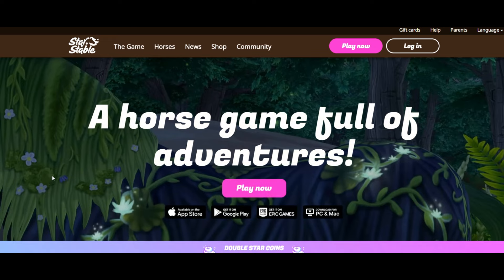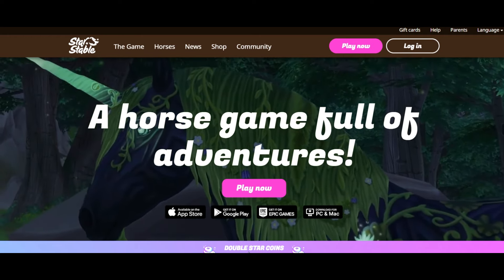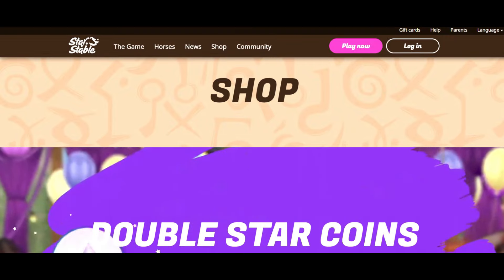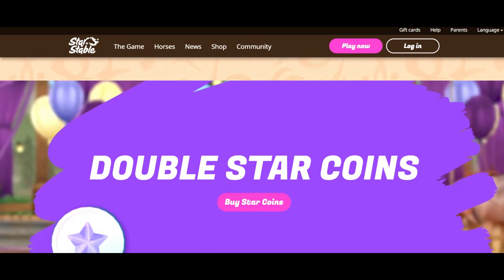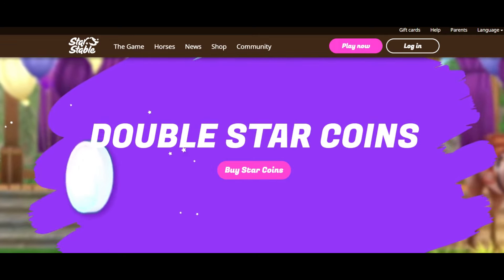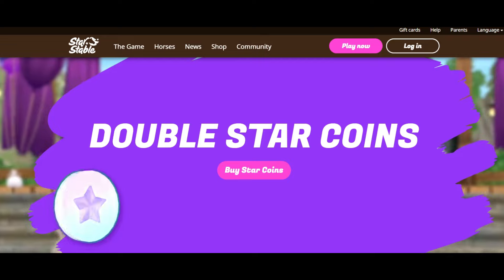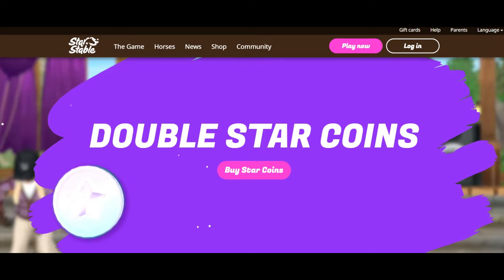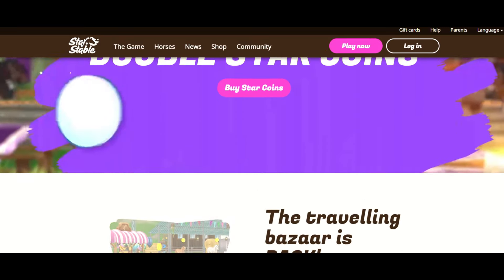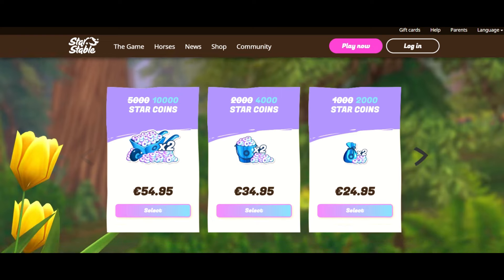If you're eager to purchase new horses, pets, or outfits and can't wait for your allowance or new codes, you'll likely consider buying some Star Coins. You can acquire them on Star Stable's website, but they can be quite expensive, especially when bought in smaller quantities. If you can save up your money and wait, I highly recommend waiting until you can purchase the largest Star Coin bundle, which contains 5,000 Star Coins. Buying 100 Star Coins — the smallest amount — will cost you around 4 times more than buying 5,000 Star Coins in bulk.